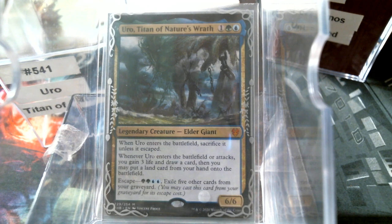Now, escape costs double-double green-blue and you exile five other cards. So we are probably going to on turn three lay our third land and cast Uro just pretty much to triple-zone from the command zone to play to the graveyard, and net the three life, the card draw, and the fourth land drop.